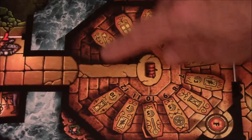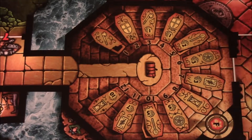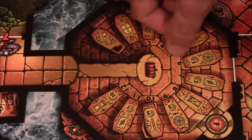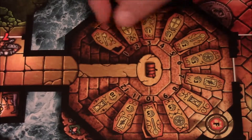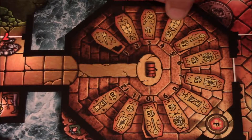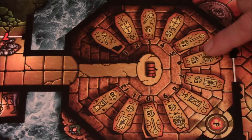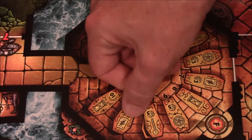Each of these coffins has a number and also has items pictured on the coffin to show what's in them. There's a black number 1, 2, 3, 4, 5, 6, 7, all the way to 12. On the coffin itself is a picture of the item you will receive if you choose that particular coffin. Here we've got a torch and 2 gold, here a token and 3 gold. The higher the number, the more valuable the items become.